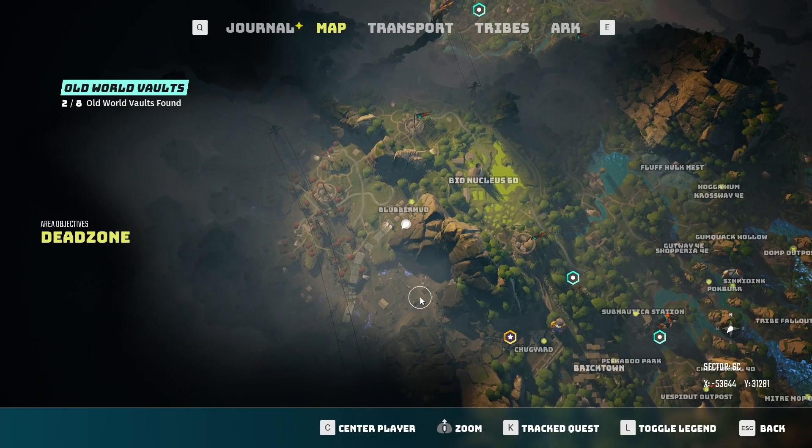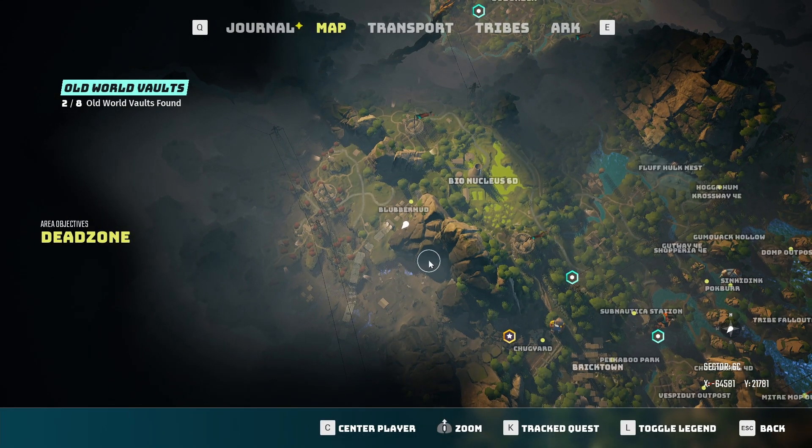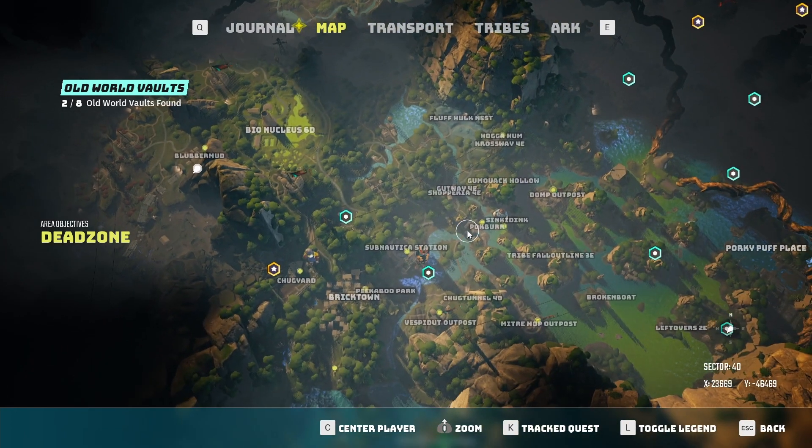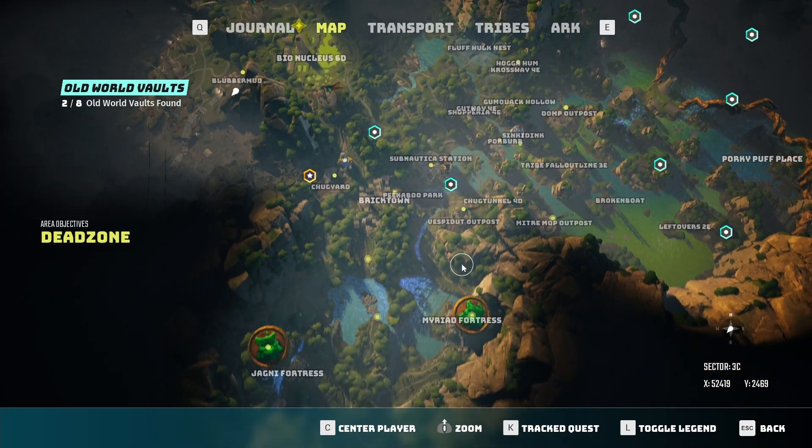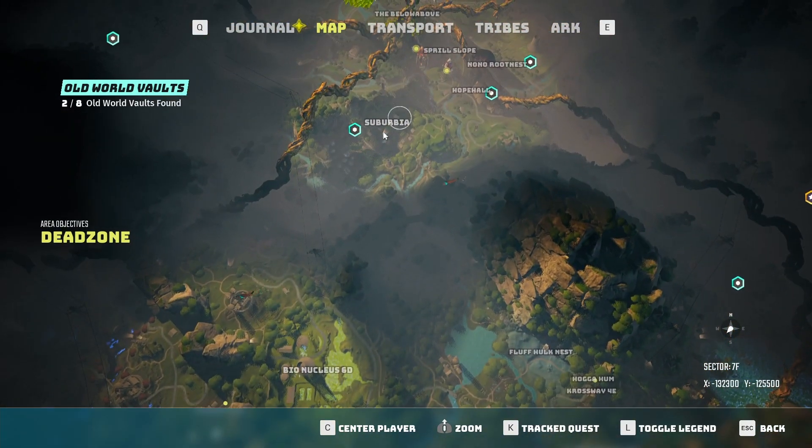First off, I'm going to show you where the quest guy is that's going to point you to all of these old world vaults. But you don't necessarily have to go to him — I've already done some of them before I even got to him. The things just spawned in and they were there. The first one he sends you to is up here in Suburbia. I went there without going to him first and could not get it to spawn. Some people said it was there, others had the same situation I did — it was not there.